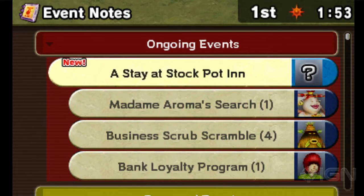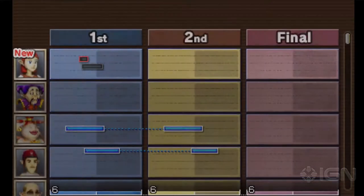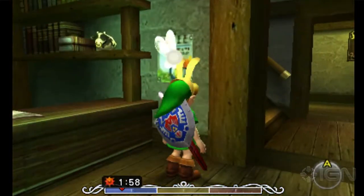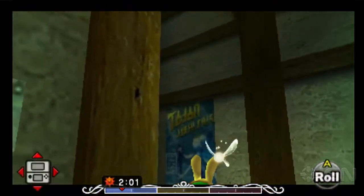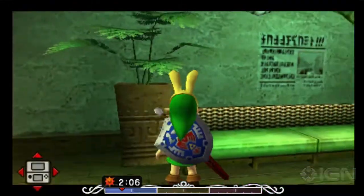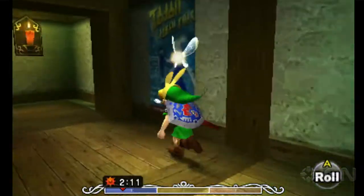Here's a quick look at the bomber's notebook. Every time you meet someone, they get added, and they live on a schedule. Obviously a lot of Majora's Mask is about keeping up with people's schedules and offering them help over the course of the next three days, because in three days, this is all going to be gone, and you're doing everything you can to prevent that.